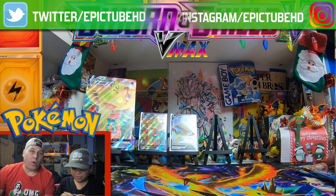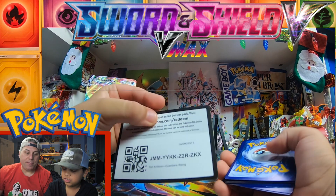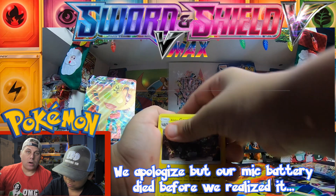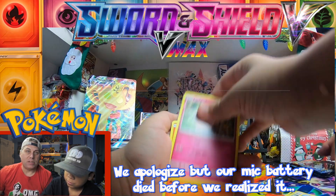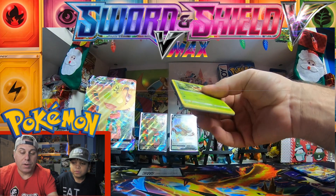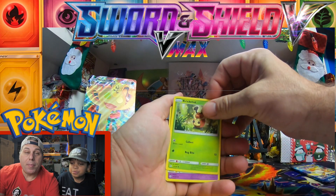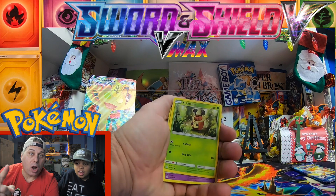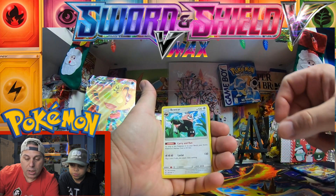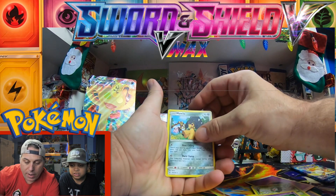We're starting off with the Guardians Rising pack - I'll give away the code card. So we got a redeem code card. It's EpicTubeHD. Let's see what we can grab here. We got: Ducklett, Hilioptyle, Cosmog, Wishiwashi, Beware. Remember, in Cosmic Eclipse you can always get a character card even though you got the green code card. Mawaw. Beware was the rare.